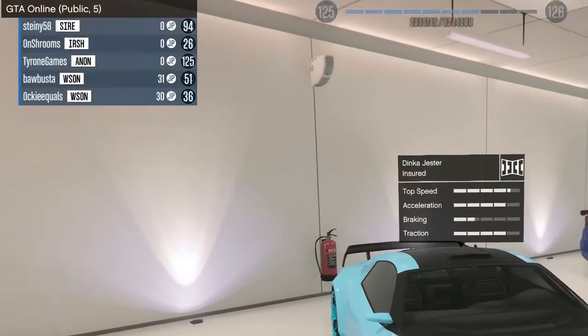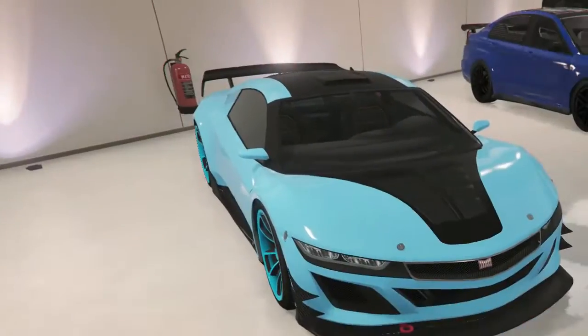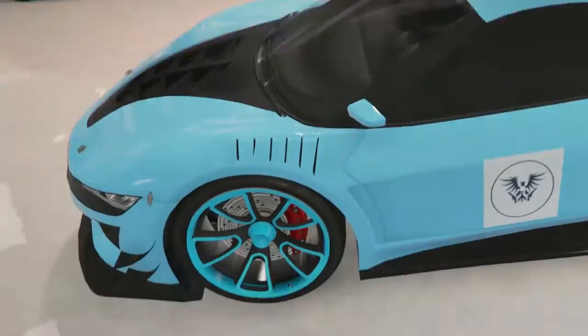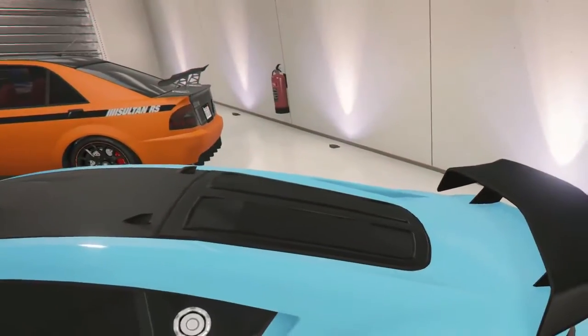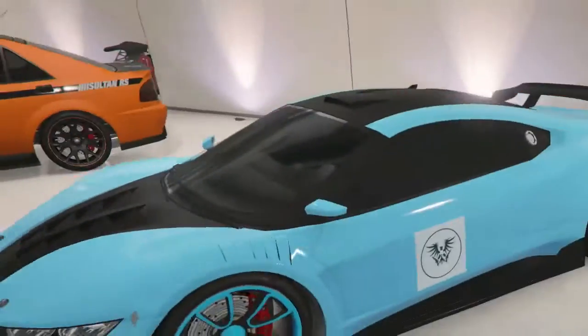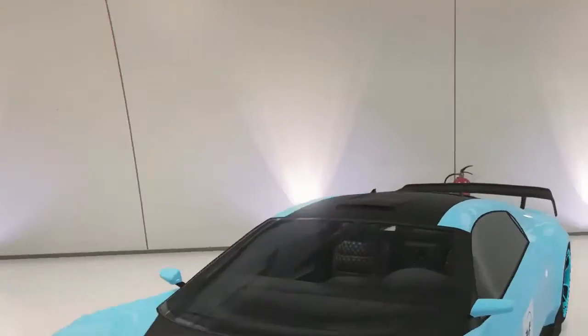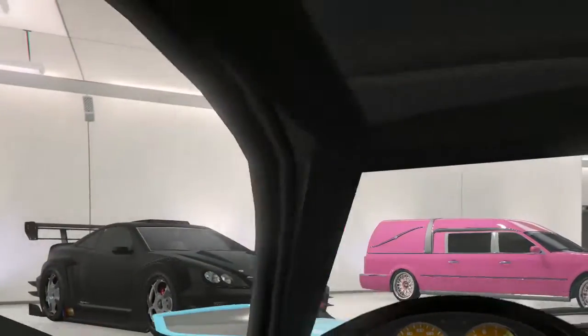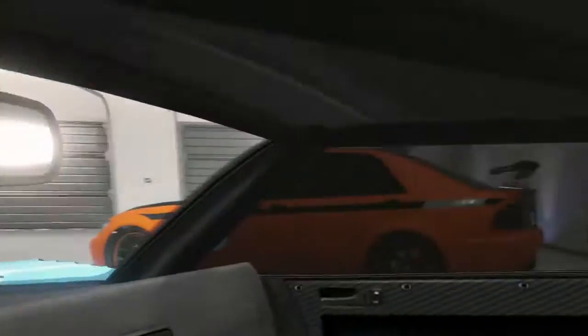Here we go — this is the Jester. It's blue with a black secondary color, and I don't know why the crew emblem's right there but whatever. Got a spoiler, pretty cool wheels. Blacked out windows — very nice. I'll show the interior. This is probably my favorite sports car. There's the engine right there.